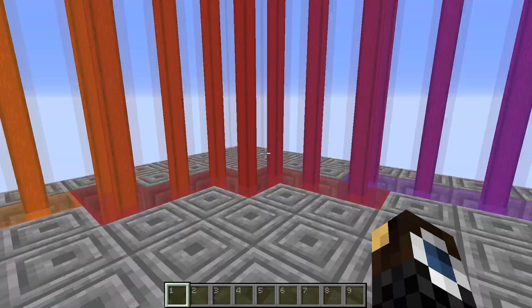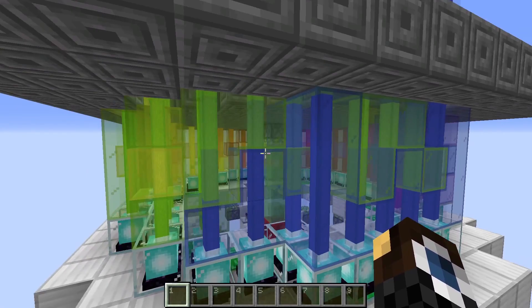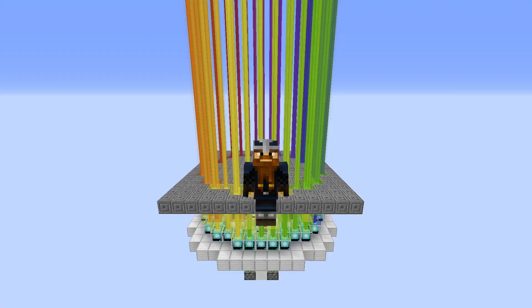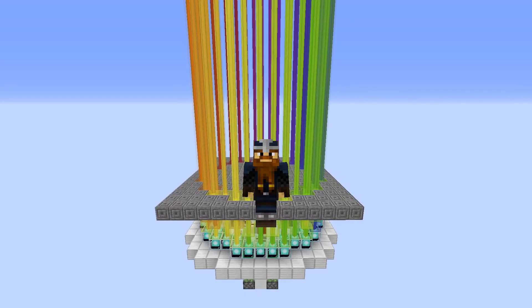You don't have to put a ceiling on top — the build itself looks quite interesting, so you can also present it proudly and openly to the world. But if you want to hide it, just pick a block you like, put it on top and you're done. That's it for my very first Minecraft tutorial video! I hope it was somewhat understandable — if not, please let me know in the comments. I'll put a link to the world download in the description, and maybe I'll see you in another one. See ya!